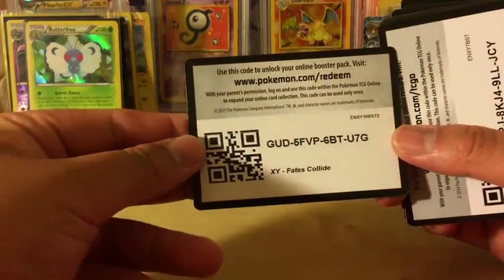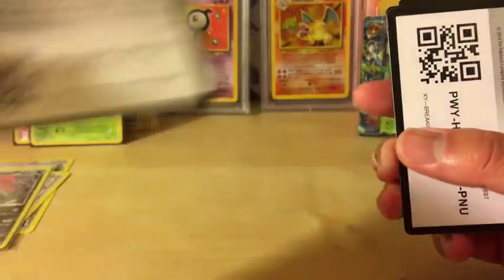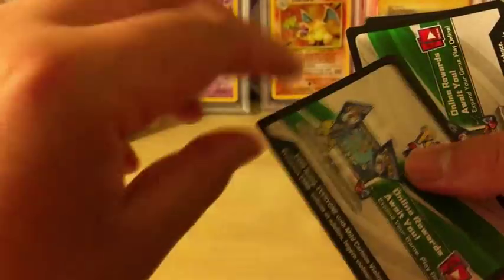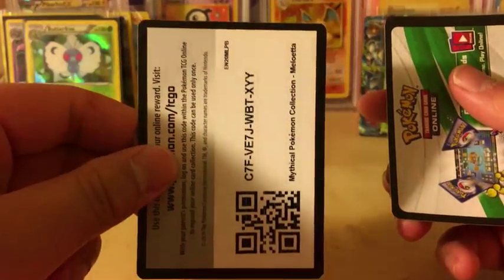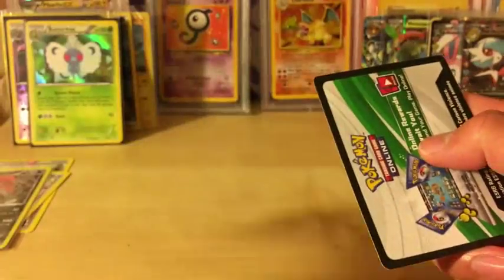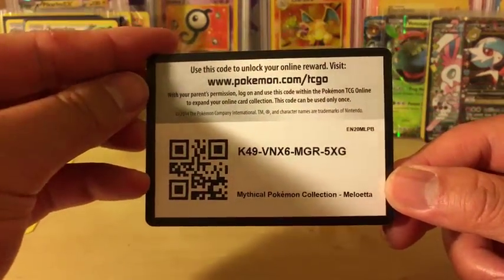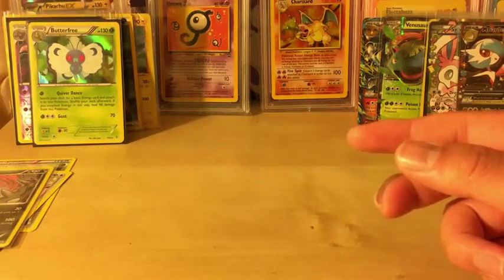Here you guys go. We have Fates Collide, Ancient Origins, Primal Clash, Breakthrough, Evolutions, Evolutions, Steam Siege, the mythical collection Meloetta, and Genesect - so you're going to get two Generation packs from the TCGO. And the last code in my hand is another mythical collection. Hopefully you guys are able to redeem those codes.